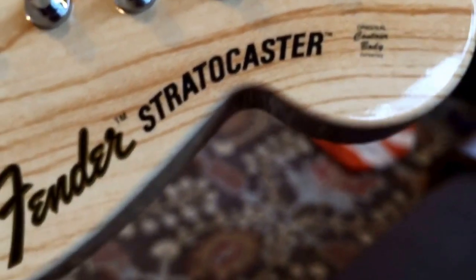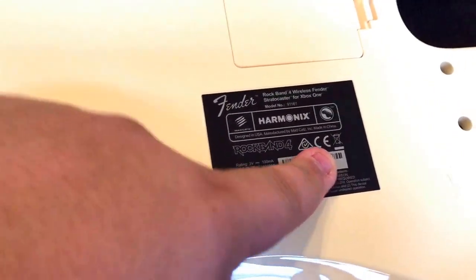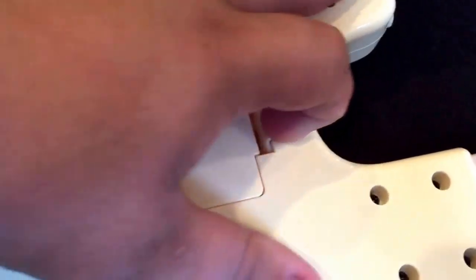It has 'Fender Stratocaster' right there, and then it says 'original contour body patented.' There you go — Fender Stratocaster. The back has your serial number and 'Harmon X Rock Band 4' and all that. It also came with batteries included.